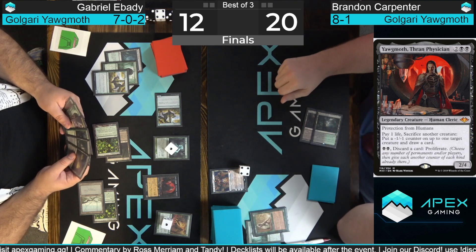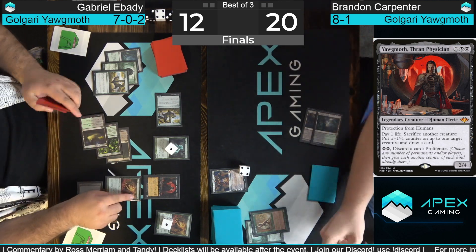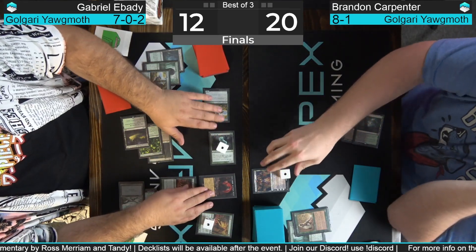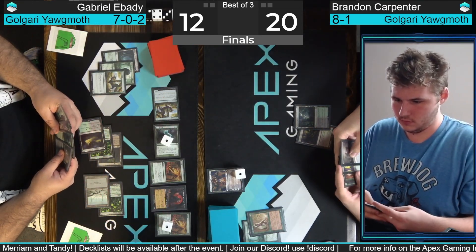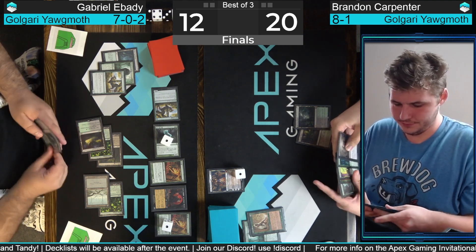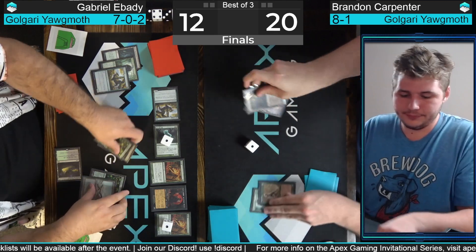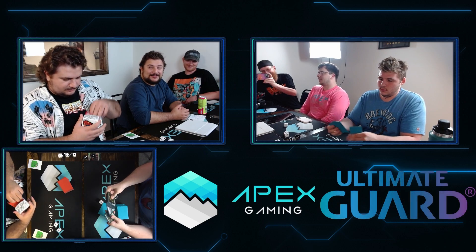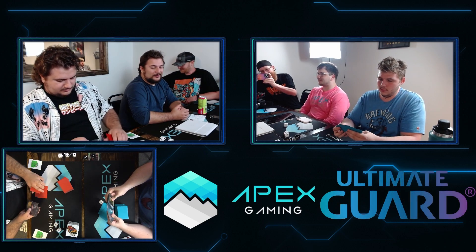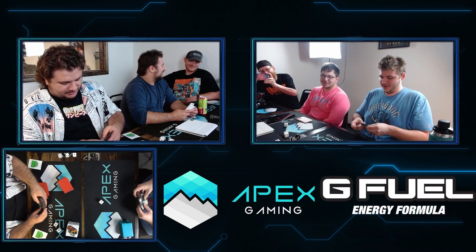Wall of Roots is gone. Abadi can still go land plus one-drop if he has it — has Nurturing Peatland. Here comes Young Wolf. Strangleroot Geist attacks Grist for three. Blood Artist drawn for Carpenter — that's not going to do it. Abadi takes it down. Brandon Carpenter down a game, breaking serve on the draw with an explosive start. Now he only needs to win one more game, gets at least one on the play. In the mana creature mirror, having a mana creature on turn one is really important. One player had it, and one player didn't.